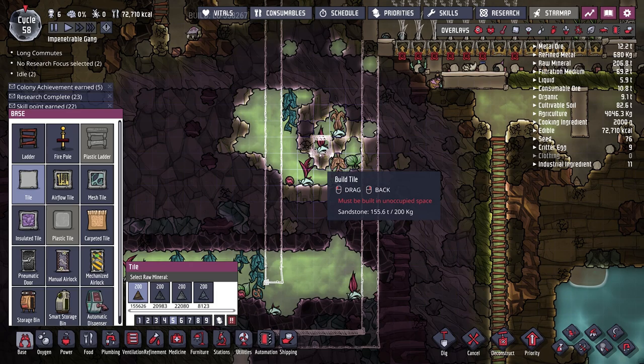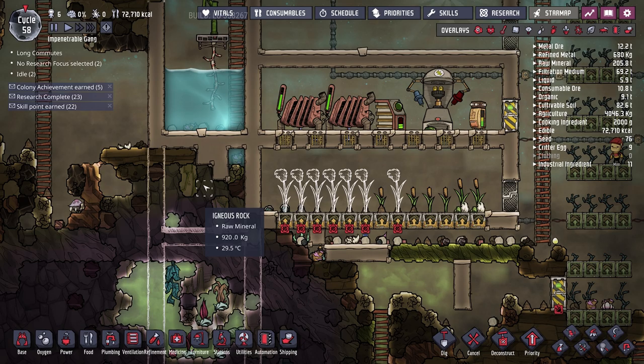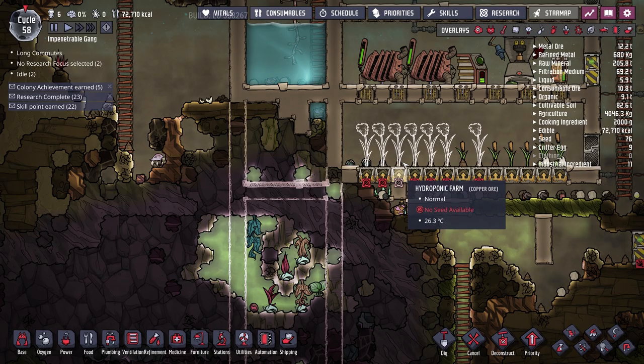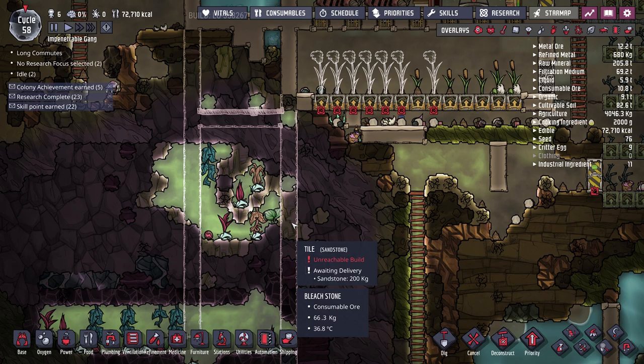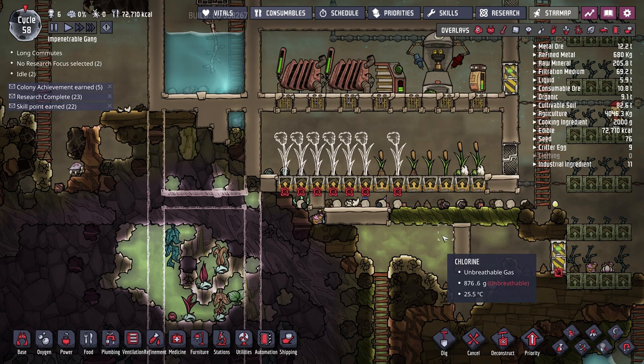The room will have to be a bit smaller to start because there's a lot of gas here already. I'm thinking of getting rid of a few hydroponic farms and setting up a water lock between this room and the gas tank. The reason I'm using a water lock instead of a CO2 lock is that the water lock is much more secure. Our duplicants will have to fully submerge themselves in water when moving through, but the plan is they spend almost zero time in this room.